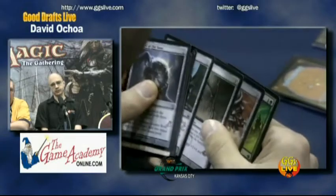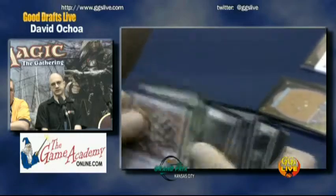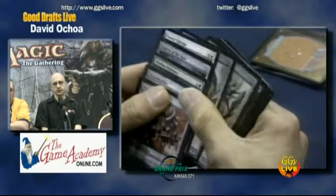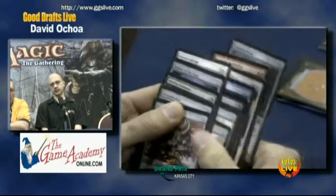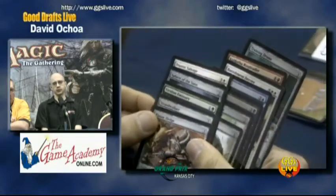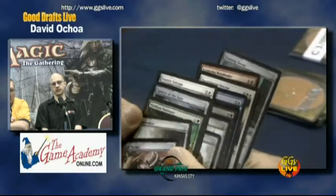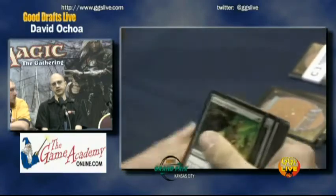Here we've got Piston Sledge, Strandwalker, and Sphere of the Suns. Right now with three Ogre Menials, my Myr, and three Razor Swines I can gum up the ground pretty well. Either of those equipment would have worked out, but Strandwalker I think adds more resiliency against an Aggro White deck, for example.